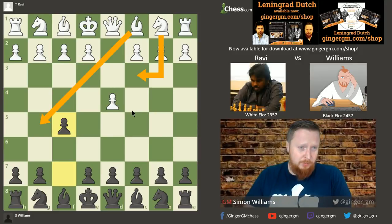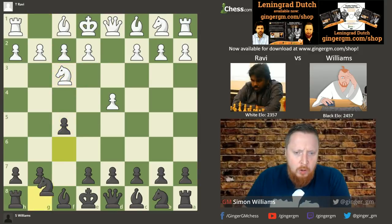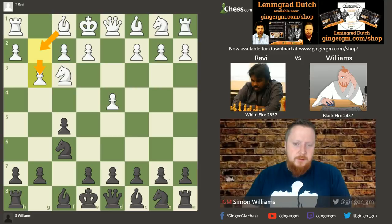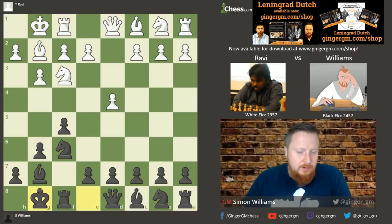Thanks to our latest DVD which I co-hosted with Grandmaster Rowland from the Netherlands — who I'd say is the world's leading expert on the Dutch — it's really helped me learn more about this opening. Now White played a standard idea against the Dutch, going for a kingside fianchetto. This is considered positionally the best way for White to play because the bishop is very good cutting across the board. I now play g6 for the first time ever — quite an exciting moment — and after castles/castles we reach one of the starting positions for the Leningrad Dutch.